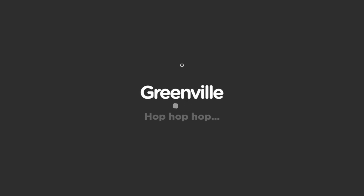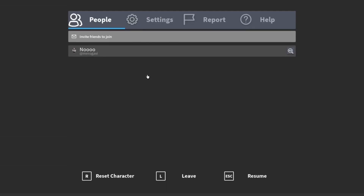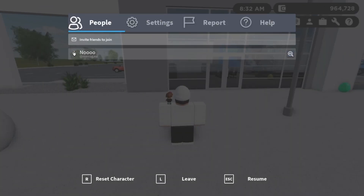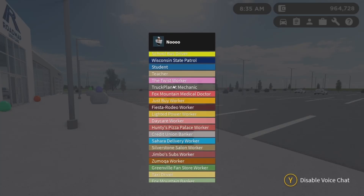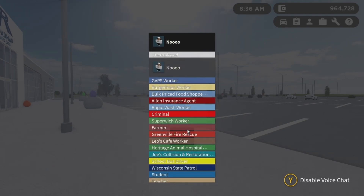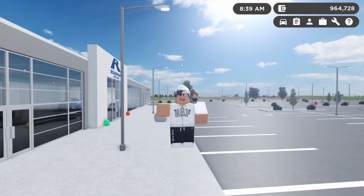Alright guys, as you can see I'm in the server and nobody's here. Here's the player list, and I can also show you the Xbox player list. Of course, you can't use commands or turn off things like tire pops and stuff — that's the only downside.